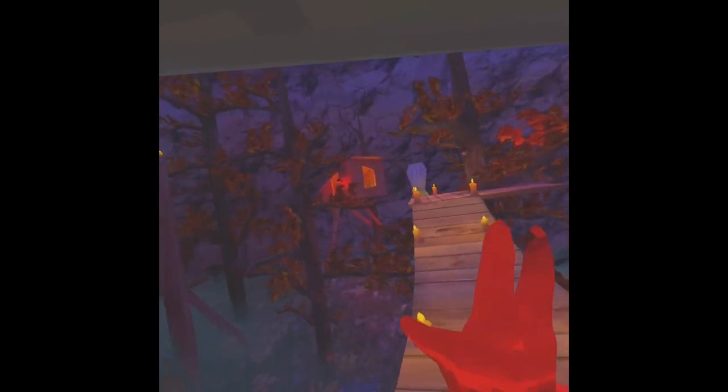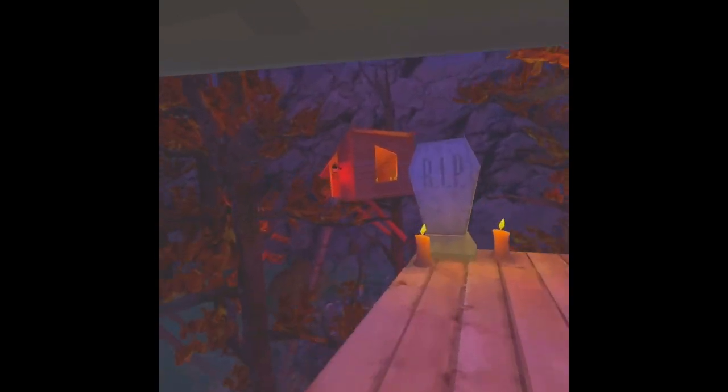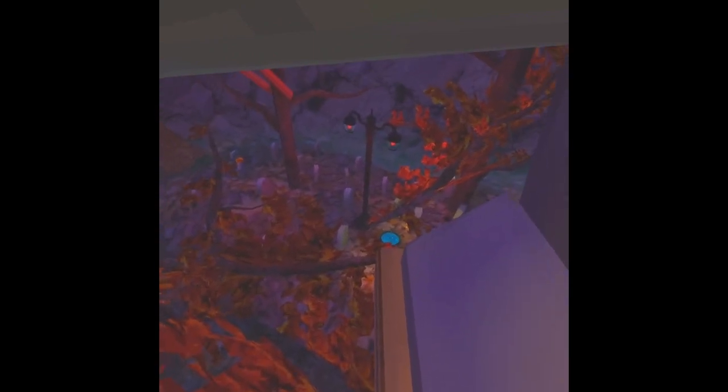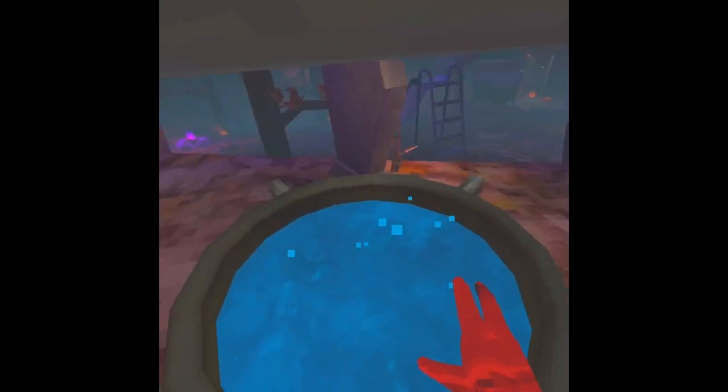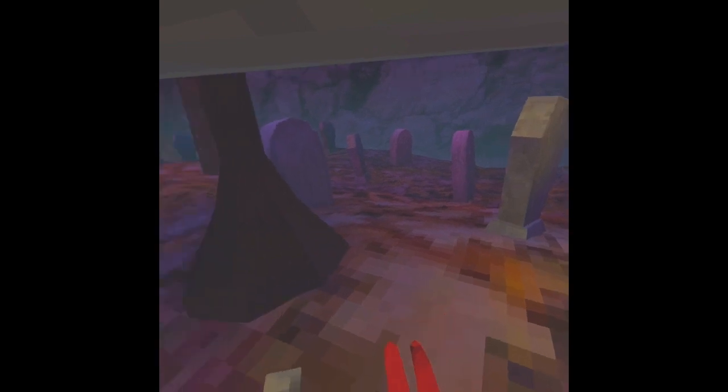Nothing much, just a gravestone that's gonna haunt me for the rest of my life. But I do see something in the treehouse — let's go over there. Can he make the jump? Three, two, one — no he cannot. There's a pile of leaves in here and some cobwebs — that's a bit of a disappointment.